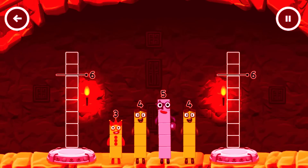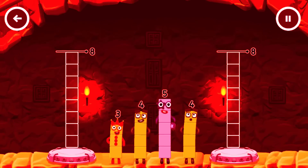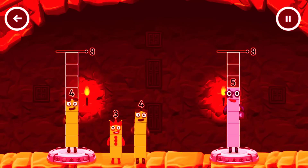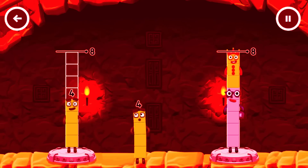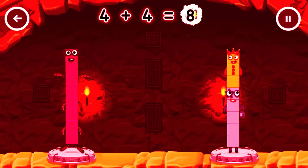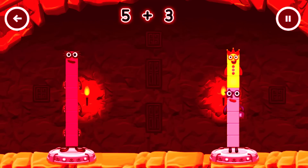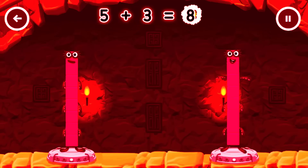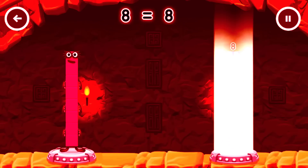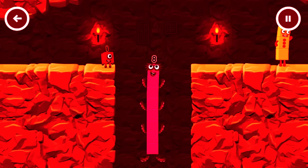Share the number blocks evenly to make 2 groups of 8. 4, 4, 5, 4, 3. Correct! 4 plus 4 equals 8. 5 plus 3 equals 8. 8 plus 8 equals 8. I am 8! Fantastic!